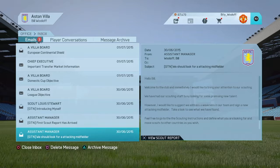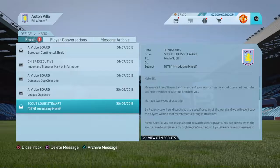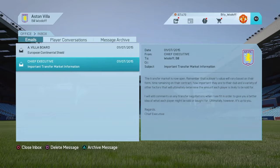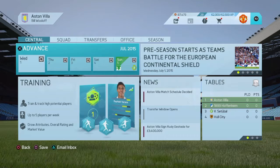We're in now, so let's check the inbox first. Our scouts are recommending we look for attacking midfielders, but I'm going to do it by myself. The league objective is to finish mid-table — I think I can do that. The domestic cup objective is to reach the round of 16, which I also think I could do. The transfer market is open and they're telling us details about the European Continental Shield.